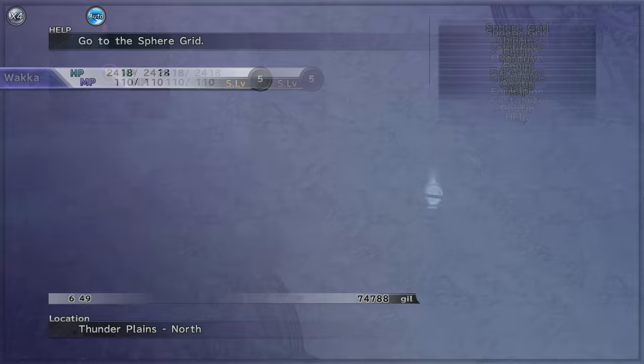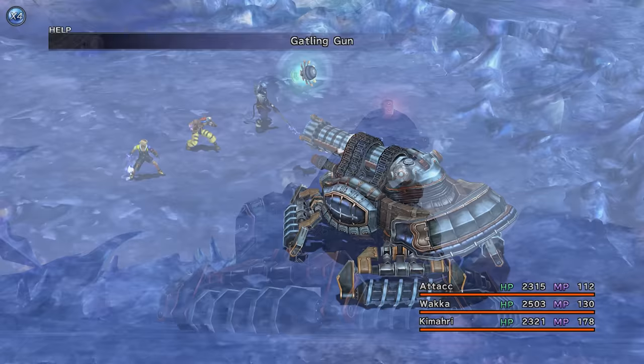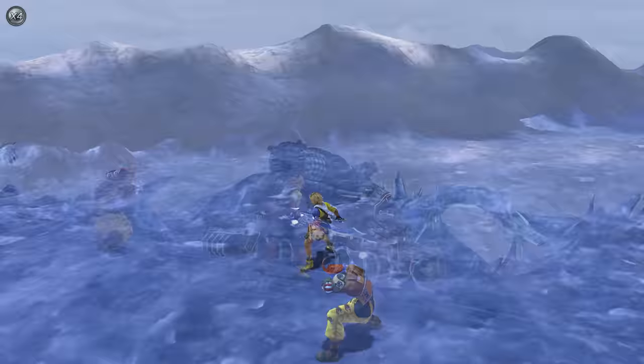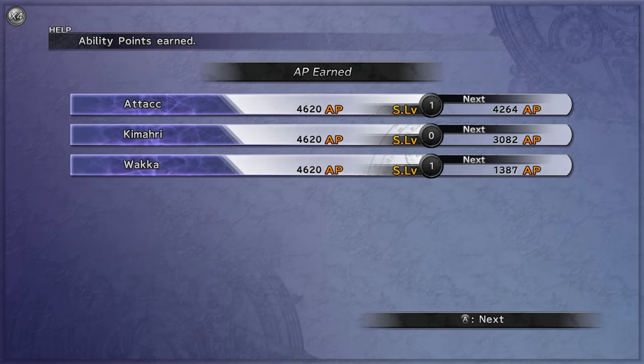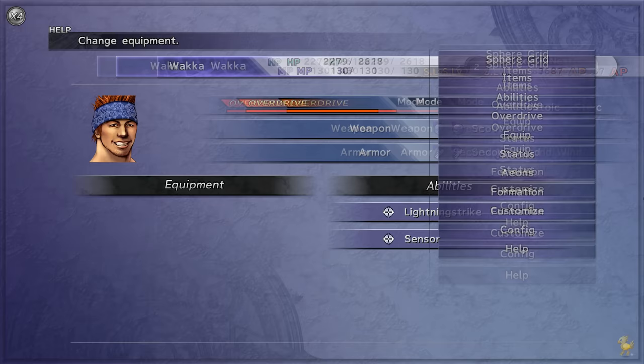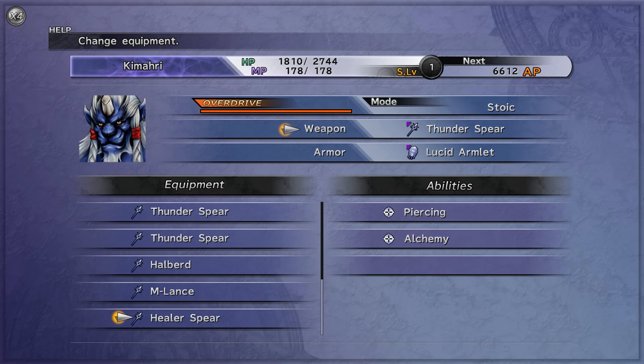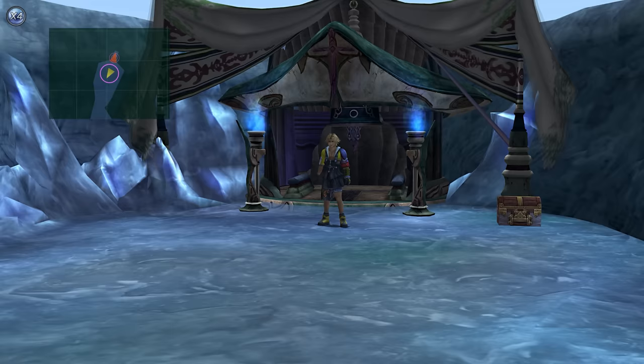Something pretty insane happened during this run — when returning back to Seymour, I had to reload the save before Spherimorph, which meant beating Crawler again. This time when I defeated Crawler, I actually got a pretty crazy weapon for Kimari that I really was not expecting. There is a pretty low chance of Crawler dropping an Alchemy weapon, and the odds of it being dropped for Kimari specifically is pretty damn low. I can't really use it right now, but hopefully once I get auto abilities like Auto Potion and Auto Phoenix, this is going to come in really handy — that was a hell of a drop.